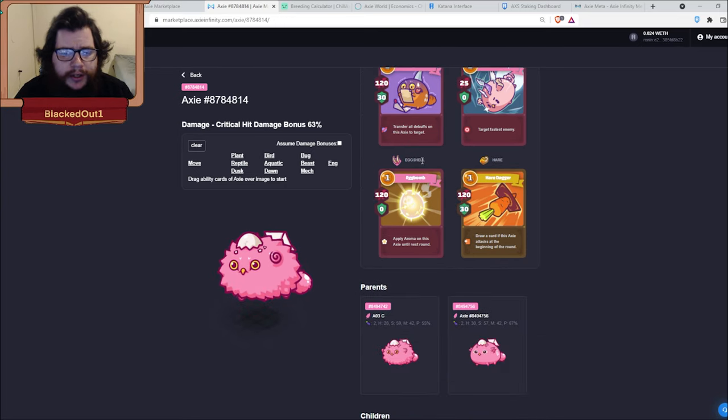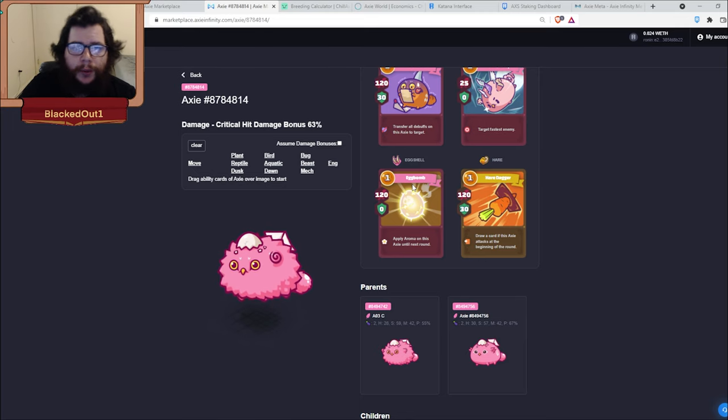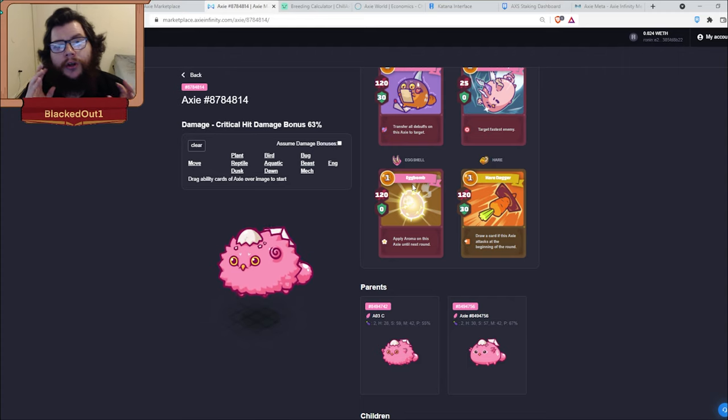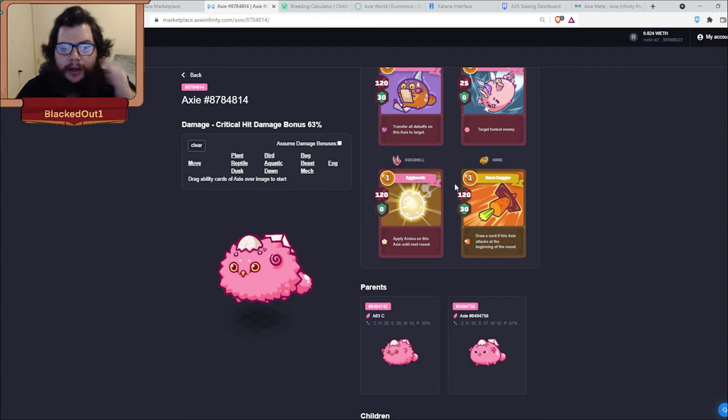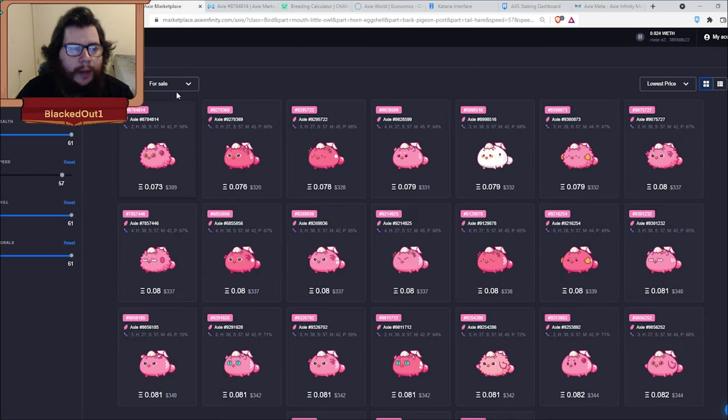Pigeon post transfers all debuffs to the target. Eggshell applies an aroma to yourself — aroma makes you the taunt target and makes axes focus you. Little owl lets you backdoor your opponent: you can use eggshell, then pigeon post, and make all your other axes focus that axe as well. Hair dagger is 120 damage, 30 shield, and draws a card if this axe attacks at the beginning of the round.